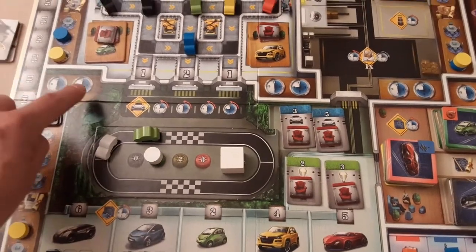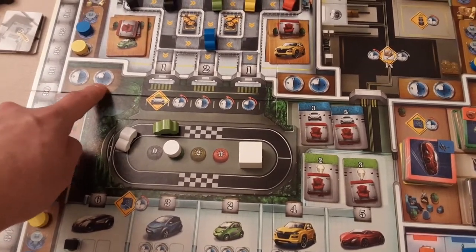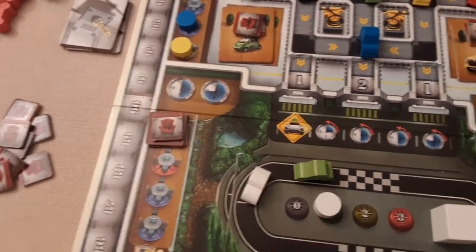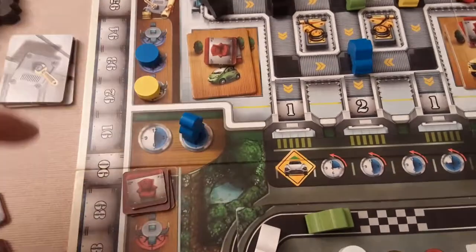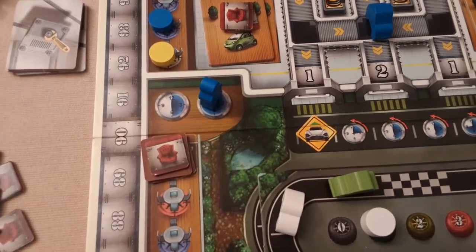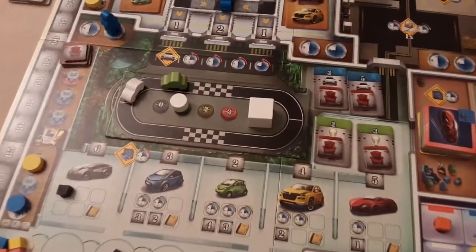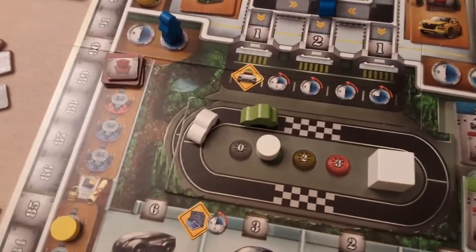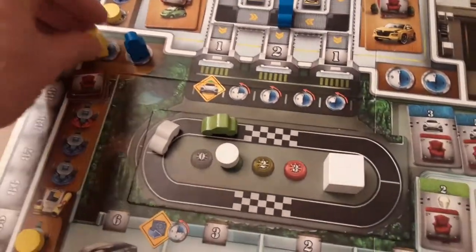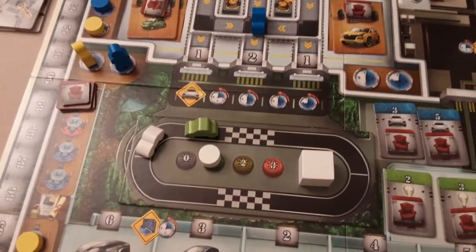When you go here you have two choices. You can get three shifts — your working day is made of four shifts — or you can take two. Turn order matters because it works from left to right: whoever takes the lower number goes first. So if you took the three shifts thinking you'd get more options, and yellow sneaks in and takes two shifts, they might take the green car you really wanted.